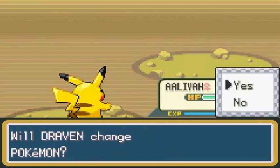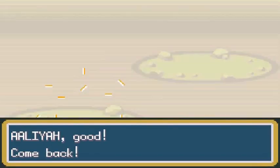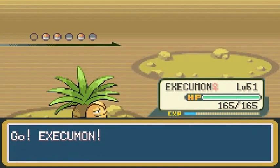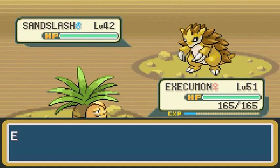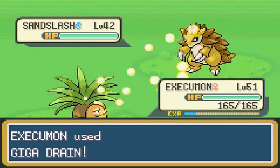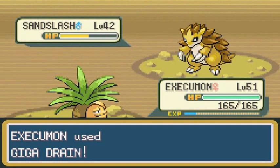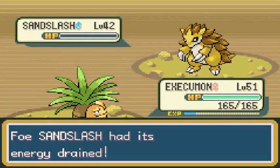Tank getting some experience points, let's switch out Pokemon. Exeggutor needs to work here. What else should I talk about? I think I've already explained a lot. This is Victory Road guys - it takes about 30 minutes just to get things done.